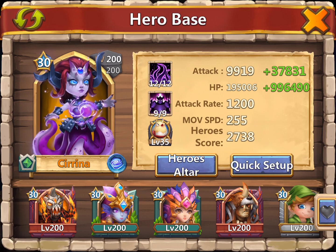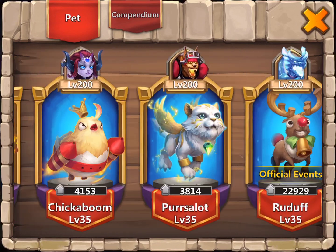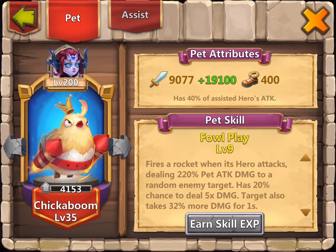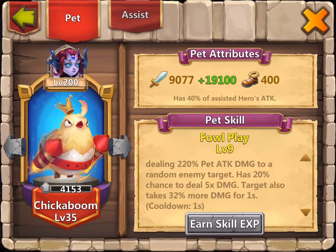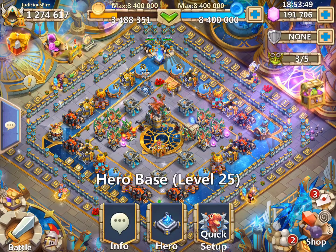I have Serena paired with Chickaboom. Chickaboom is going to cause bad guys to take 32% more damage. Because Serena doesn't have a really strong attack, paired with Chickaboom, anybody she's directly fighting now has a 32% better chance of being killed. Chickaboom is a great pet to put on your weakest direct contact hero.